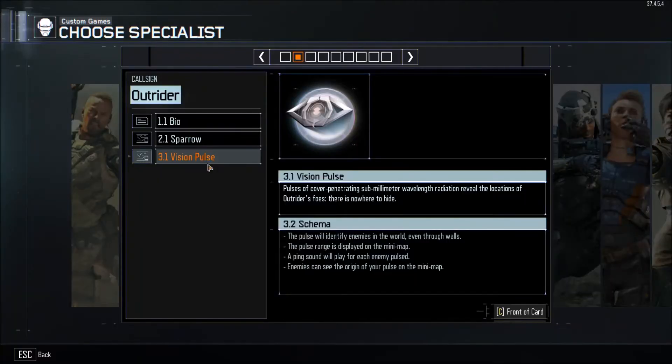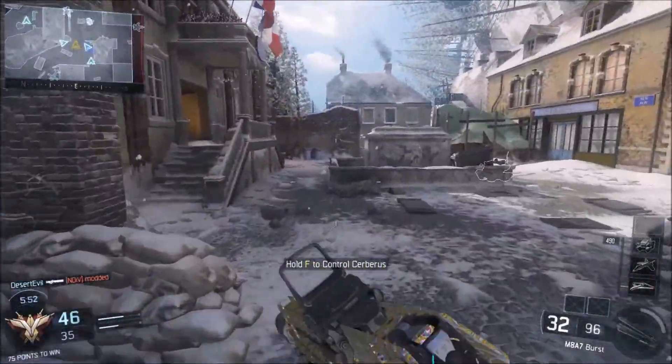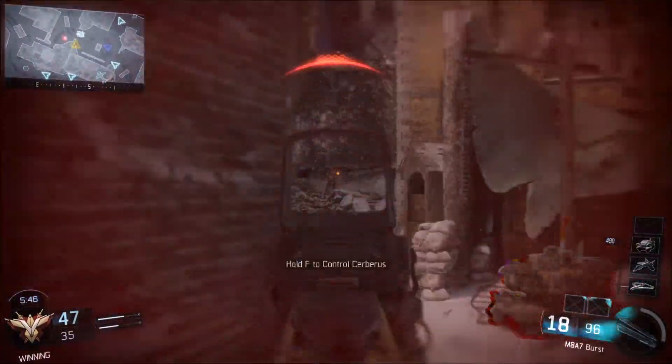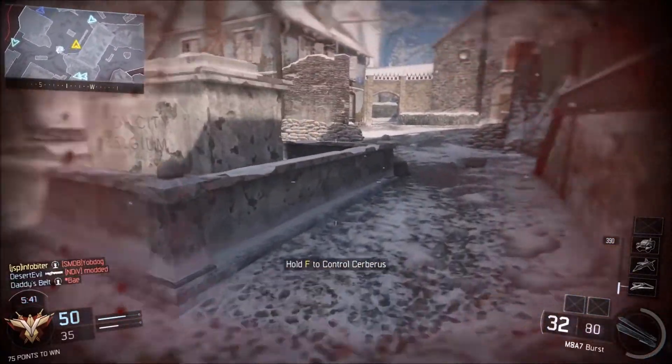Also in tier 2, we have Outrider's Vision Pulse. This is going to have a radius around you where you will be able to see enemies through walls. This can be really useful for increasing your situational awareness. However, it does also warn enemies that you're there, which can oftentimes get you killed, or at the very least give your enemies warnings so that they run away and you don't get too much benefit out of it.